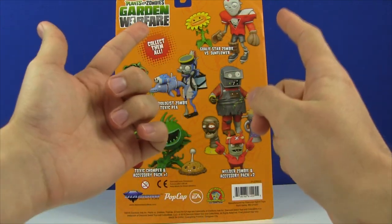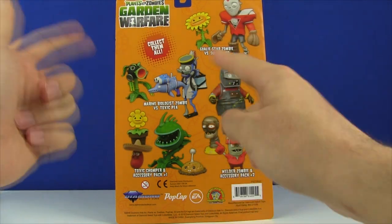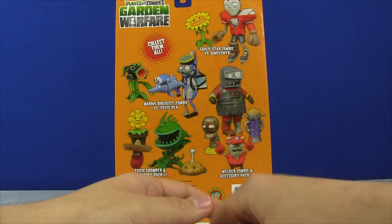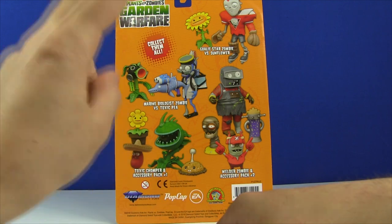After that, we're going to be taking a look at Accessory Pack No. 1 with the Toxic Chomper — we'll look at that tomorrow. Then the day after, which will also be the release date for Garden Warfare 2, we're going to be taking a look at the Welder Zombie along with Accessory Pack No. 2.